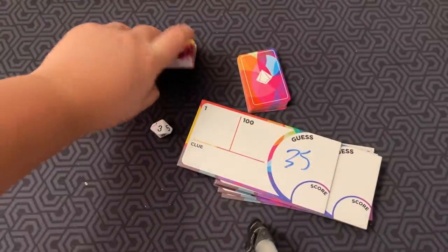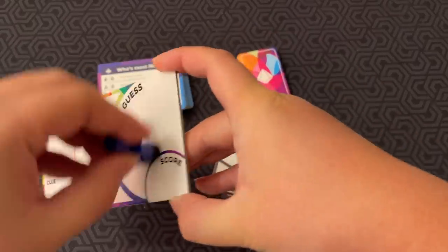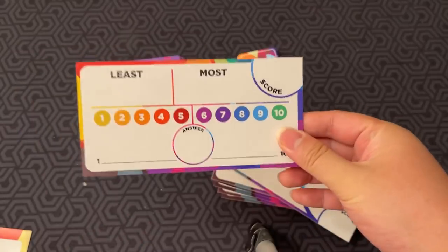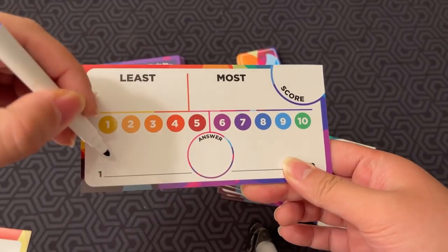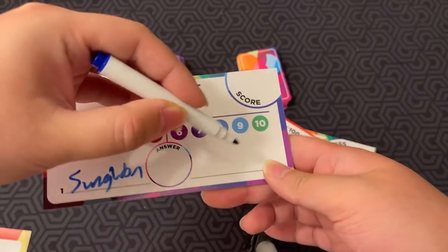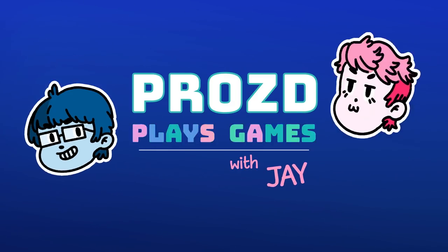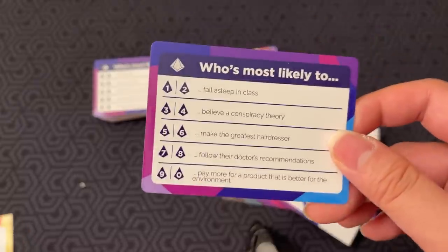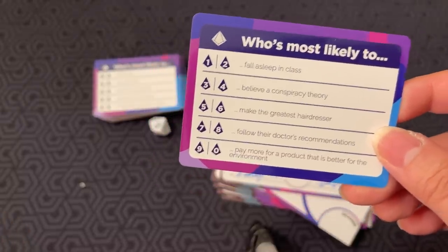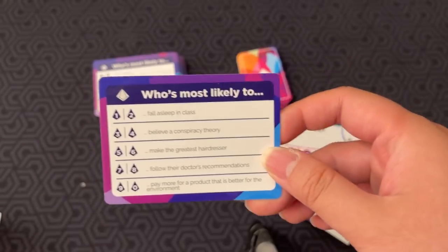Now let's go on to 1 to 10, which is another game mode. You flip the boards over and use that side instead. You divide everyone into teams of two and give the active player a die — or you can choose one — and roll it.